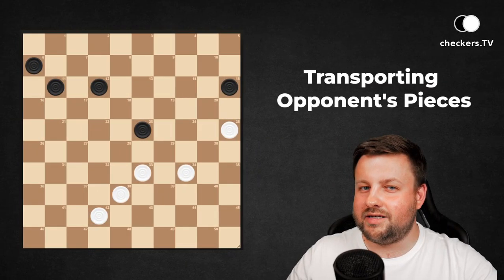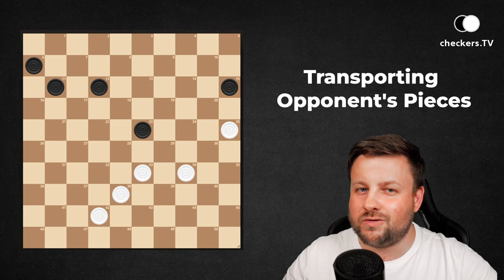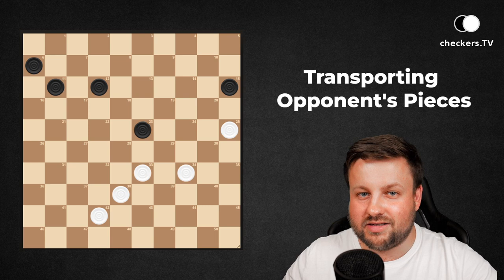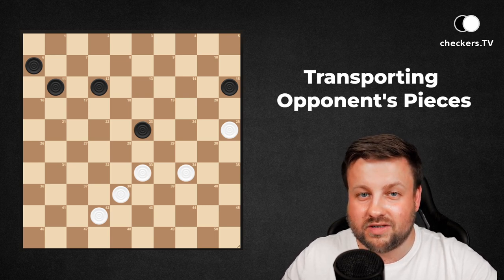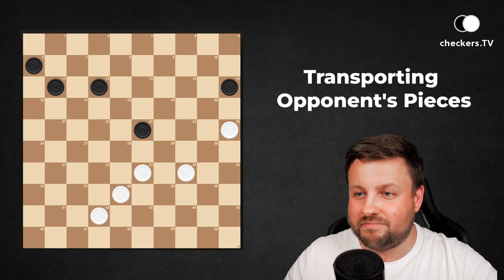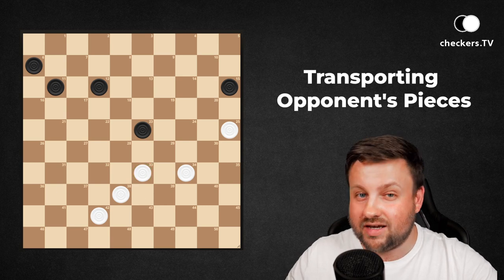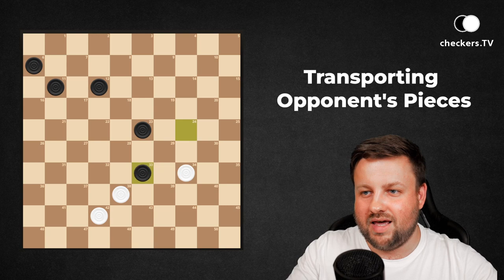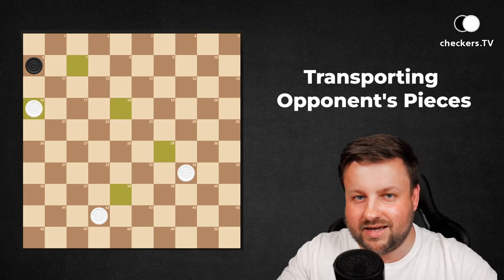In this diagram we can make use of one of the most useful combinations or shots in international checkers. This is called the Philippe Coupe, but I will teach you about that a bit later. Where do we need a dark piece? Here on 33. And how to bring it there? By sacrificing two pieces. And after collecting four, white pieces win the game.